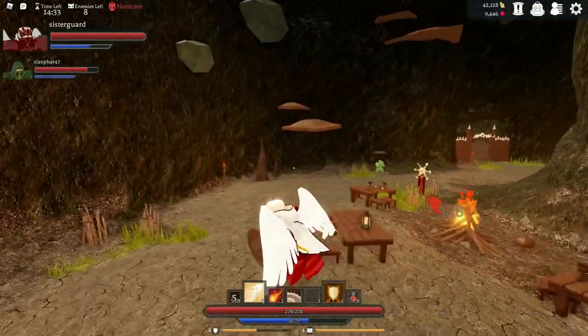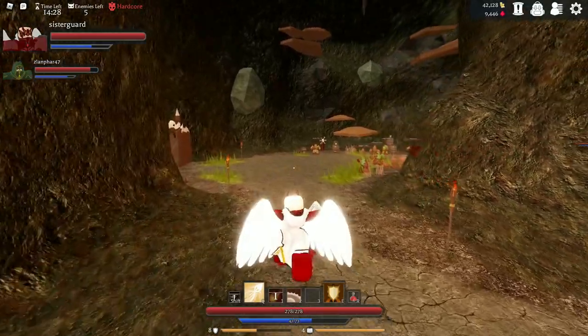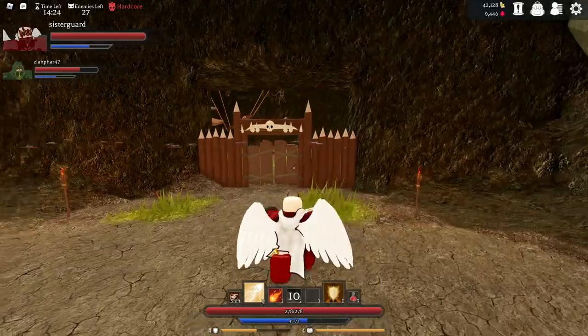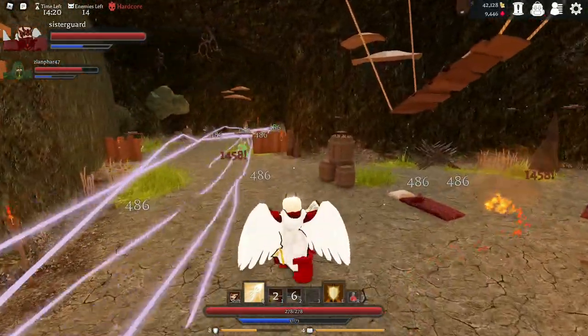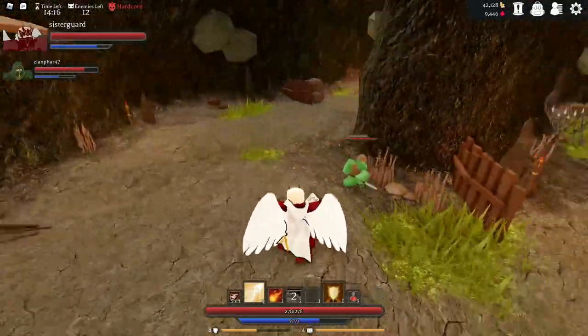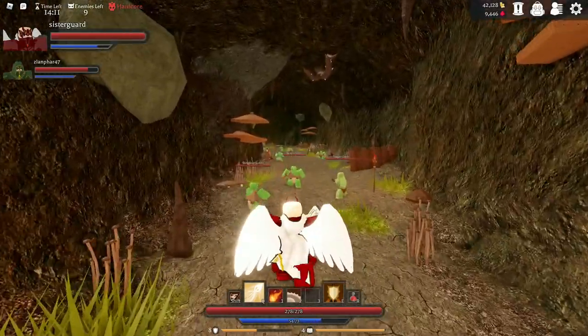Big thing to note if you are doing a duo: one Shield can be paired with just about anything and does really well. Sword and Shield — big meta in the game. Reaper and Shield — big meta in the game. Shield is one of those classes that can be paired with anything. Most people do dual-wield Book.